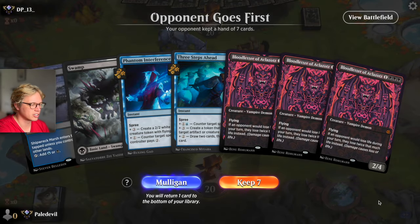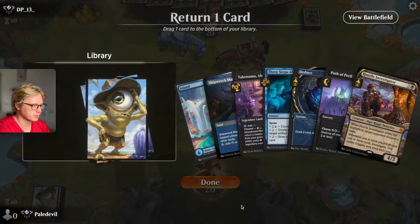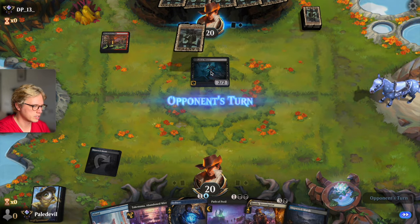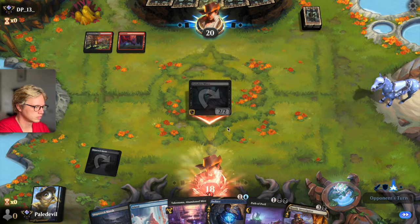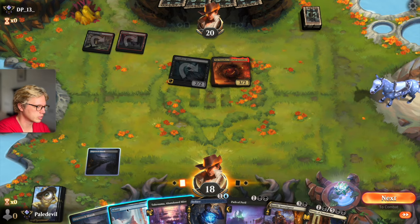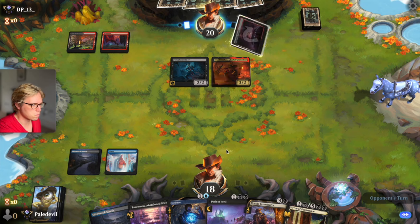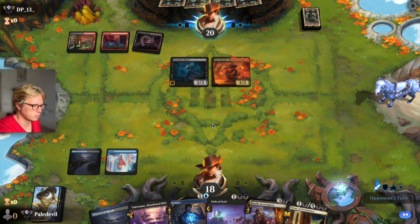The opponent goes first — and this hand is dogsh**. New hand — it's slightly better. Three-drop set, not that good on the draw. I feel like this is going to be a Skeleton deck, in which Path to Peril is going to be very good. Honestly, we're just going to Path — use Deduce instead. There's going to be a 2-spell, and 2-spell means Path to Peril is going to be great.